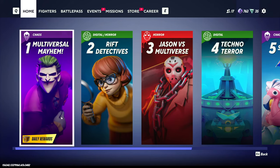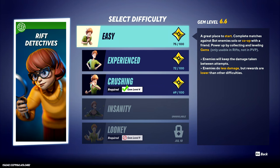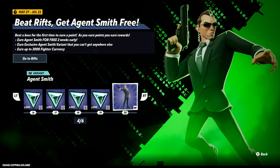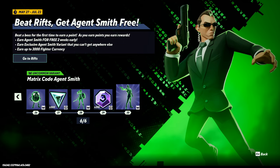You might notice there are only 5 Rifts currently available, but we can take advantage of the different difficulties. Each Rift has 3 currently available difficulties, giving us a total of 15 bosses right now. The most difficult boss will unlock for every Rift on July 10th, giving us an extra 5 more bosses to make the 20 that we need. There will definitely be more Rifts in the future, as the Agent Smith questline goes up to 30 tiers, but presumably if you want the special Agent Smith skin, you'll have to complete all of these at some point.